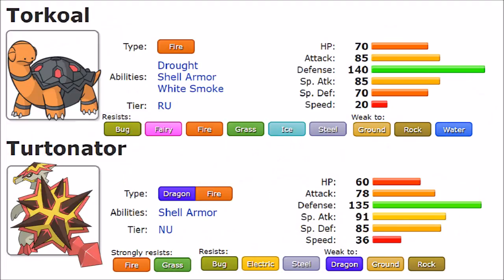Starting with typing, Torkoal is a standalone Fire type. Fire isn't necessarily a bad defensive typing — it resists Bug, Fairy, Fire, Grass, Ice, and Steel, while being weak to Ground, Rock, and Water. Rock is one that makes Fire typing less ideal defensively, mainly because of entry hazards. But resisting 6 types is actually fairly decent for a standalone typing.